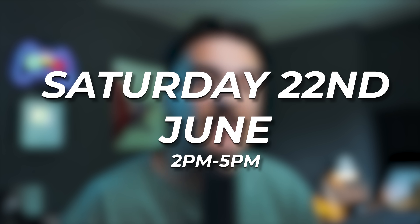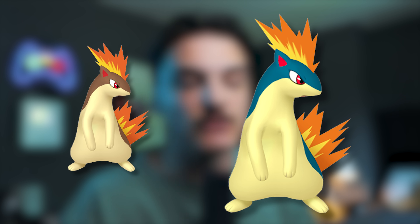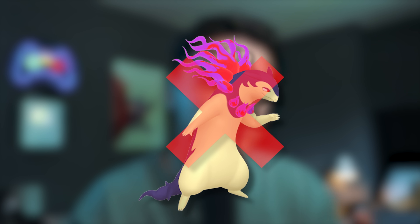This event is June 22nd from 2 to 5 p.m., in which Cyndaquils will be spawning everywhere in the wild with a shiny rate of 1 in 25. During the event, you can evolve Quilava, Cyndaquil's evolution, into Typhlosion to get the Legacy Charge Attack Blast Burn — during the event or up to two hours after. Note: you cannot evolve your regular Quilavas into Hisuian Typhlosion, which kind of sucks.